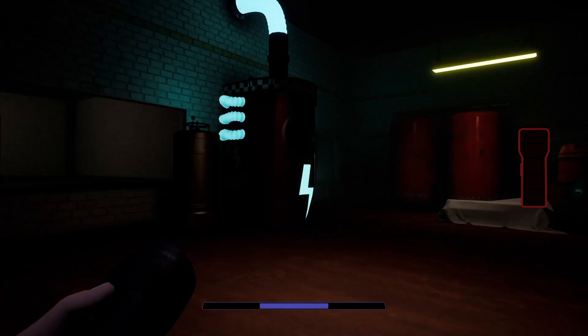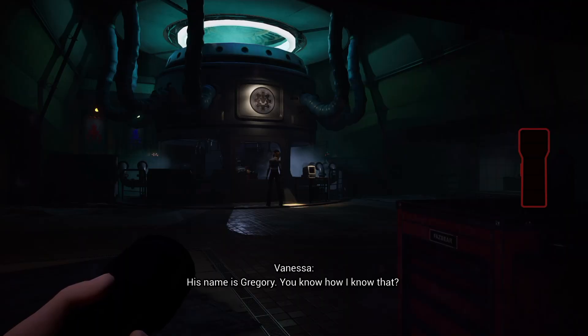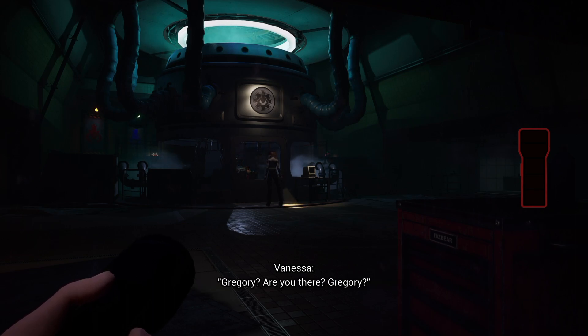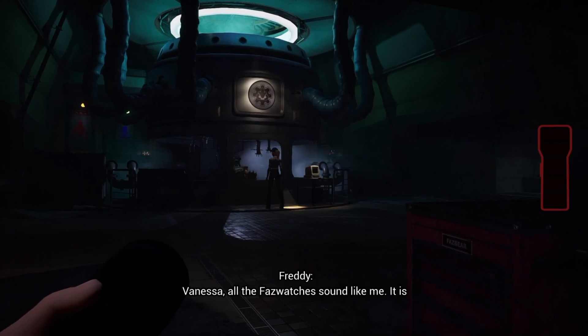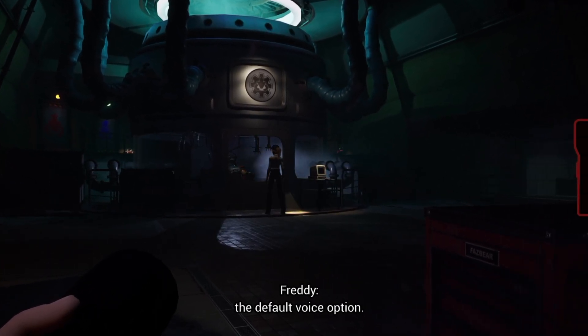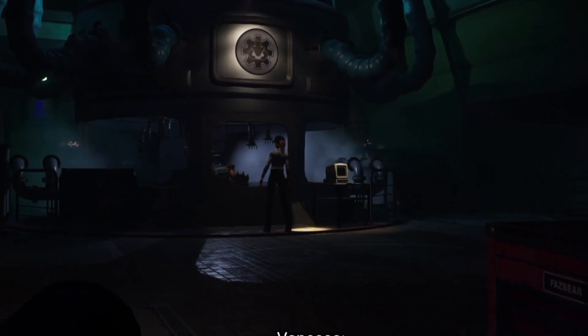Finally we're out of Parts and Service, and now we can watch Vanessa taunt Freddy for a little while. She says Gregory's name and mentions his fazwatch kept repeating it in her voice. She has access to his fazwatch? If she has access to everything Freddy tells him via the fazwatch, why wouldn't she be easily able to find him everywhere he goes?